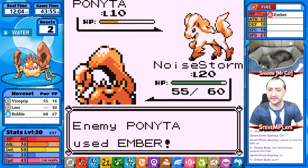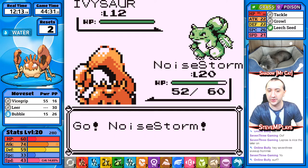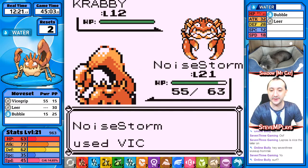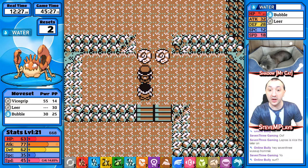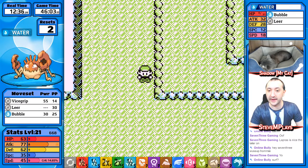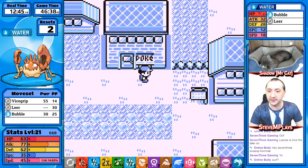I used super effective Bubble but it doesn't finish Pokemon off — this is what I was telling you guys about. Even though we have water moves, they're not good. Our special is just so low — 77 versus 35, it's a big big difference. Crab Hammer is a water move if you guys didn't know. Oh, this is the first time we got an item that actually matters! TM05 which is Mega Kick — we cannot learn Mega Kick.